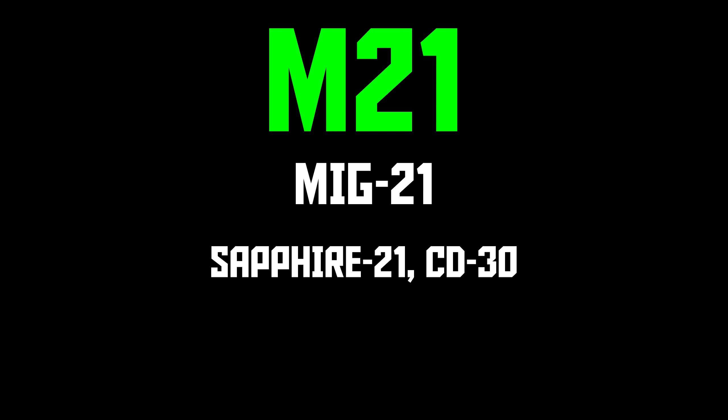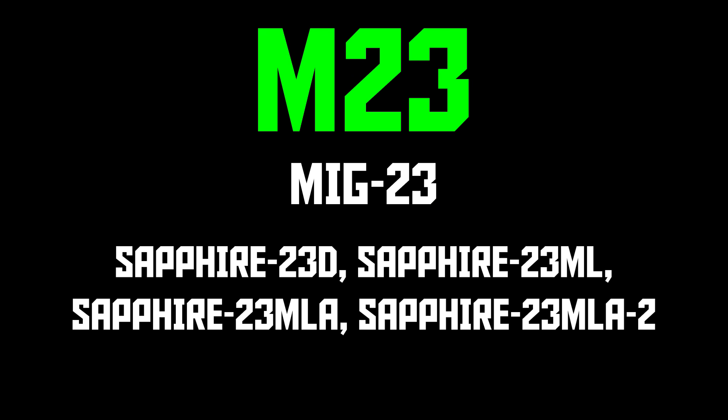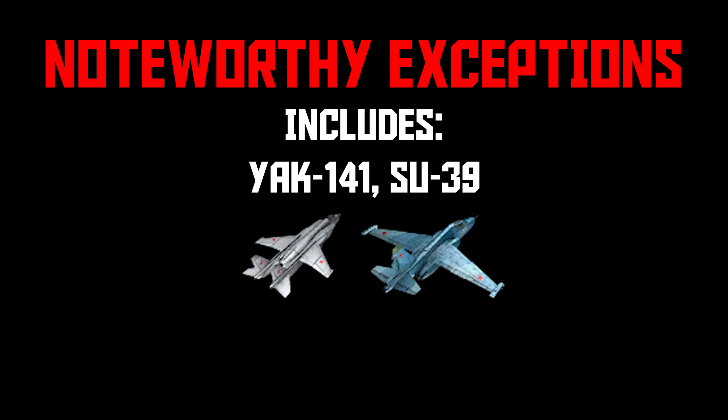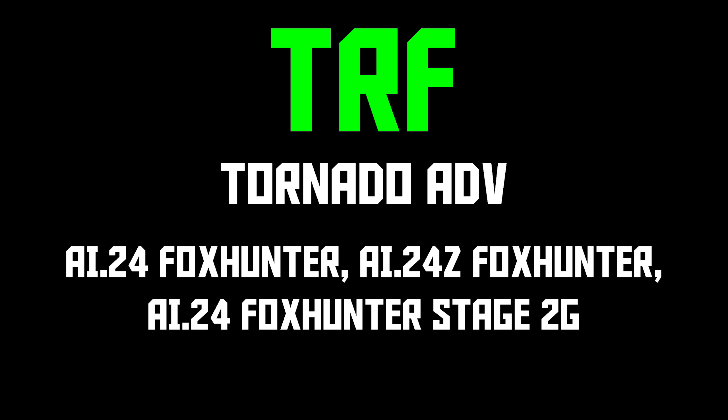M21 is MiG-21 — most MiG-21s use the Sapphire-21, so everything's good there, although the MiG-21 F13's SRD-5 radar isn't on the list, so that's a question mark. M23 is MiG-23 and contains all the Sapphire-23 radars, no surprises. M29 is for the MiG-29 and contains all the radars of all the MiG-29s, but also the N010 used by the Yak-141, and the Kopyo-25 radar pod used by the SU-39, which could be used to engage in a minor amount of tomfoolery. HRR is for Harrier — the only Harriers with radars are both Sea Harriers, which use the Blue Fox radar. The AV-8B+ appears as F18, as mentioned earlier. TRF — I guess for Tornado Fighter — includes all of the AI-24 radars used by the Interceptor Tornadoes.